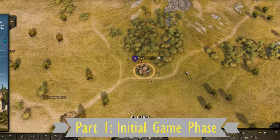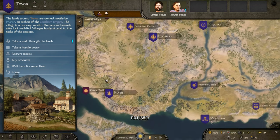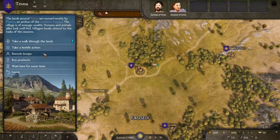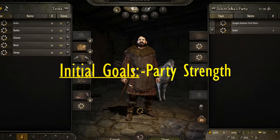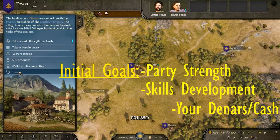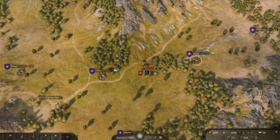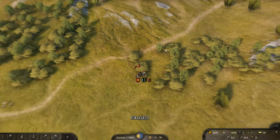Part 1: Initial game phase. During the initial game phase, you will start weak and poor, of course. The main goals of this first phase are therefore to establish your initial party strengths, to develop your initial skills, and to grow your cash — your capital, your denars. All these are intricately linked to each other to some extent, but you can break it down into clear goals.